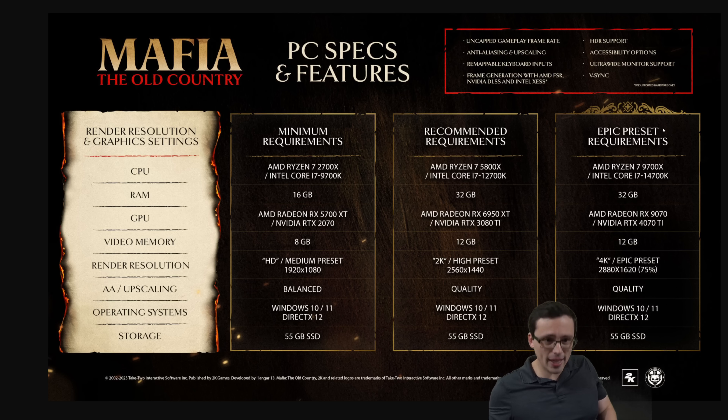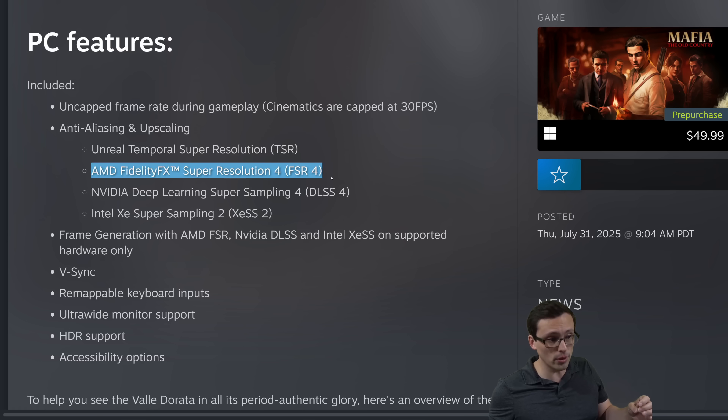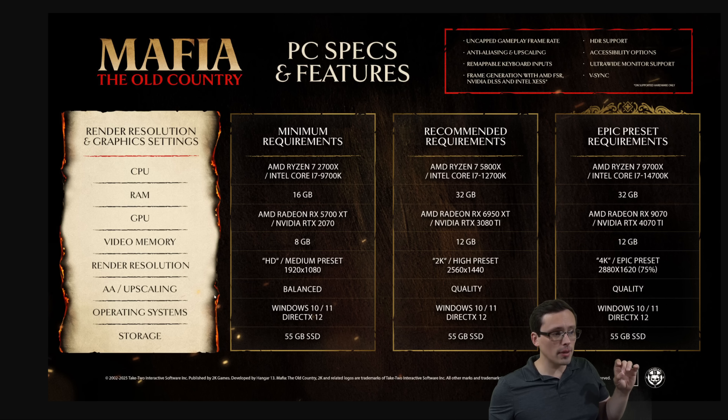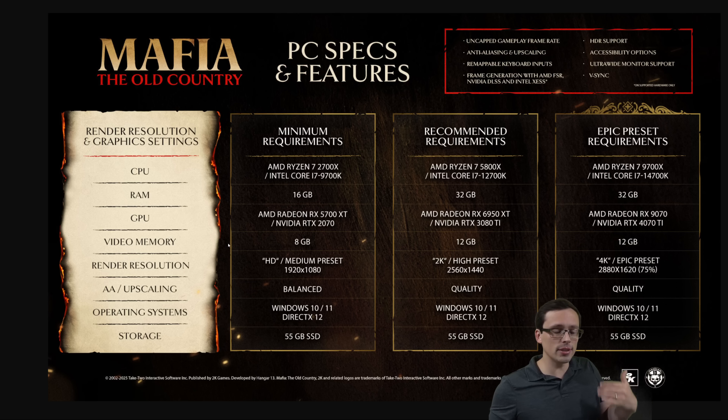First, let's get the basics out of the way. If there is so much upscaling being recommended here, it's important to note that they at least have the latest upscalers in the game, including FSR 4 and DLSS 4 — both good news — and even XESS 2 is in the game. However, when they're talking about the upscaling used for the system requirements, those are referring specifically to TSR, which is Unreal Engine's built-in upscaler. It generally doesn't look as good as FSR 4 or DLSS 4, so if you have compatible hardware, it would make sense to use those instead.